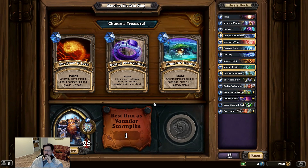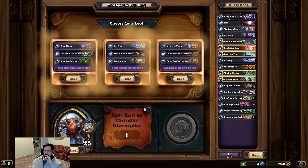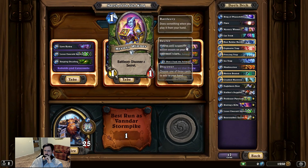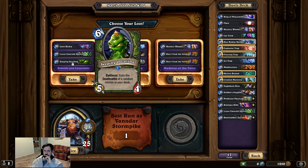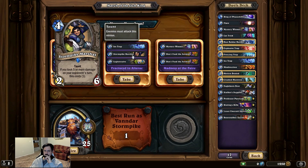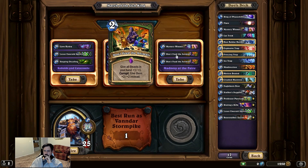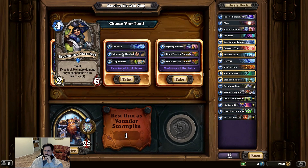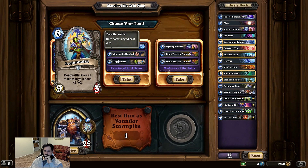Guess we could do legendary — this is going to add one to our hand. Feed the Animals — another secret. We have no death rattles in our deck, that doesn't really help us. This also really doesn't help. If I do like Ice Trap, that would only be good if it had like Rush.